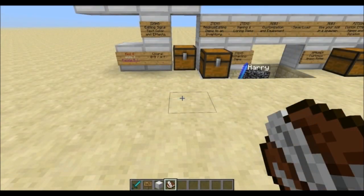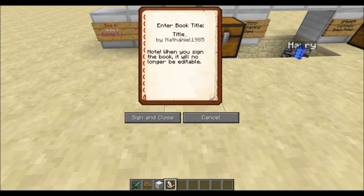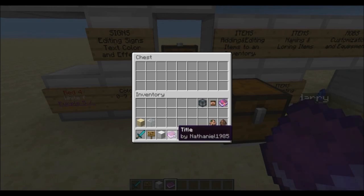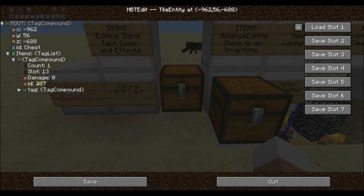The easiest way to understand the structure of certain entities is to create one and put it in a chest. So to edit a book we first write one ourselves and edit what we have later on. Once you sign your book, place it in the chest, look at it and type slash nbtedit again. Within the root you will find the tag called items which will show a list of all the items in your chest. Since our book is the only item in the chest there will only be one compound in the list.